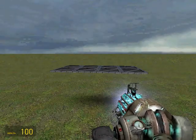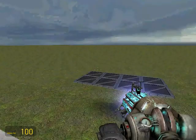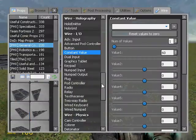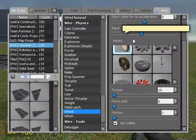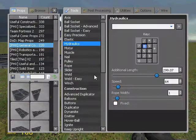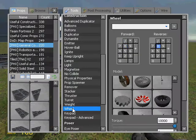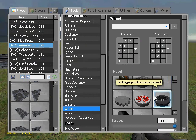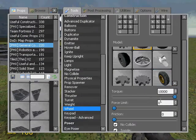First you want to spawn a 2x4 metal plate, preferably PHX — if not, anything you want. And wheels, any kind of wheels. It doesn't matter if they're wired or if they're just normal wheels. If you're using normal wheels, make sure that these inputs are gone, you don't want them. I use these... those are huge.